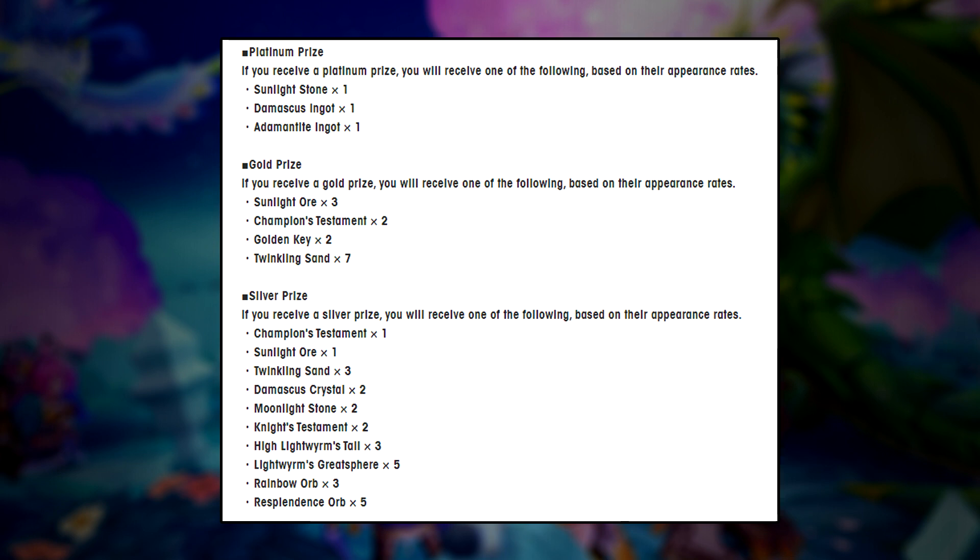It could either be 3 sunlight stones, 2 golden keys, 7 twinkling sand, or — and that's the best one — 2 champion testaments. That's nuts. I might even continue summoning even if I have Illya just to try and get some golden toilet paper. The platinum prize is also pretty nuts: you can get a full sunlight stone, a damascus ingot, or an adamantite ingot — the unbinding stuff for Agato weapons. So unbinding stuff becomes easier when you pull these, and that's pretty amazing.